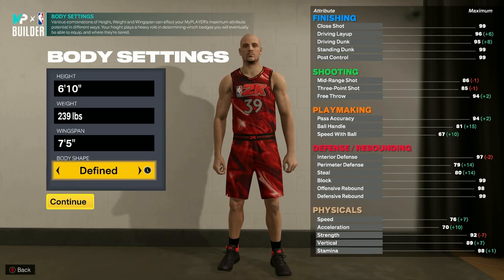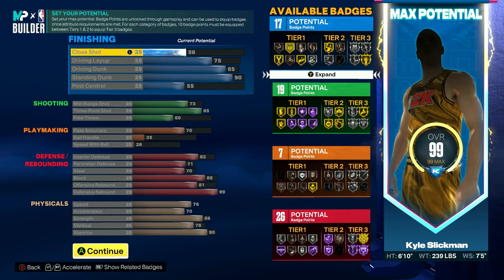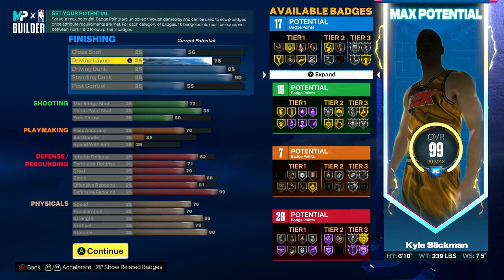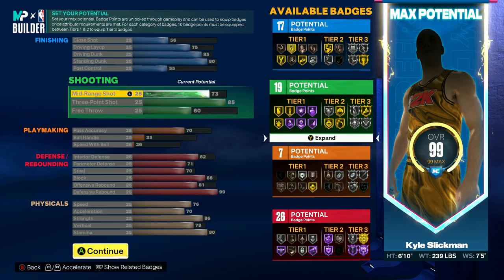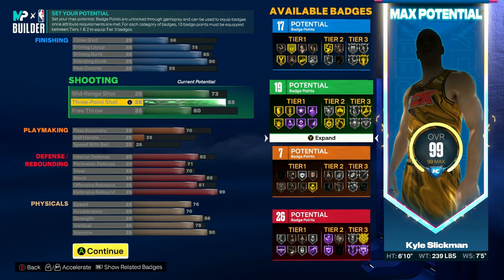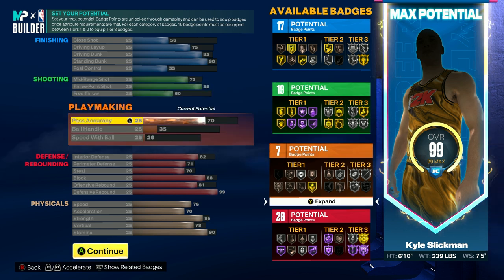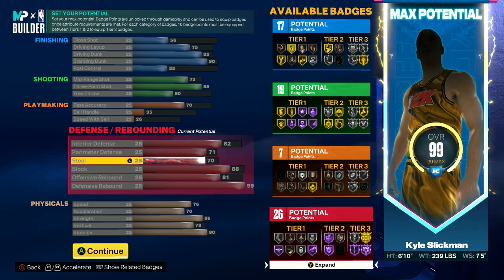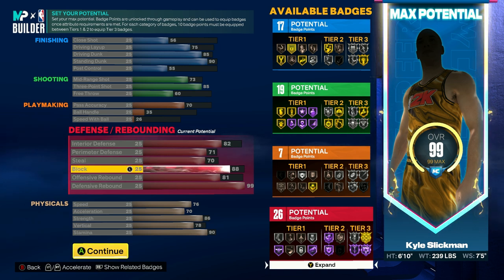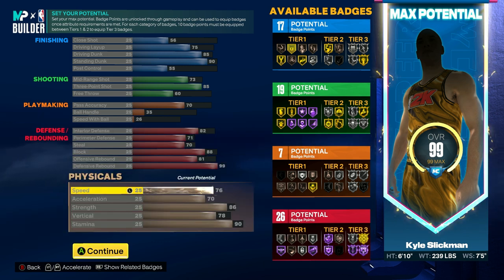Set your height to 6'10", weight to 239 pounds, and wingspan to 7'5". For finishing attributes, have 56 close shot, 75 driving layup, 85 driving dunk, 90 standing dunk, and 55 post control. In order to be a great stretch 5, you'll need 75 mid-range shot, 85 three-point, and 60 free throw. For playmaking, set pass accuracy to 70, ball handle to 35, and speed with ball to 26. On defense, you're going to need to be a rock, so have 82 interior defense, 71 perimeter defense, 70 steal, 88 block, 81 offensive rebound, and 99 defensive rebound. For physicals, go with 76 speed, 70 acceleration, 86 strength, 78 vertical, and 90 stamina.